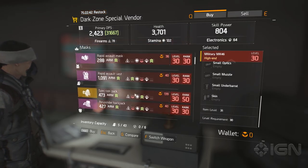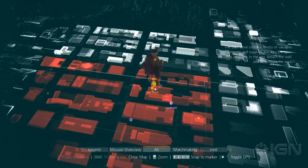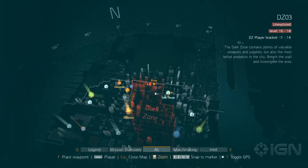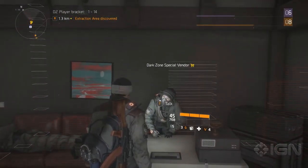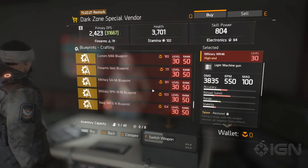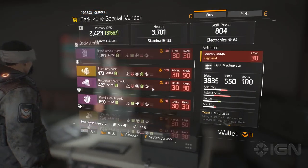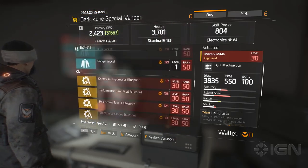Before we go on to the Spec Ops pack, let's just show people where we are right now. We are at the very north end of DZ-06, and this is the safe house which has the Dark Zone special vendor. She has some of the best gear. I was surprised with the lack of diversity in weapons, but she does sell all of these blueprints — a ton of high-end blueprints.